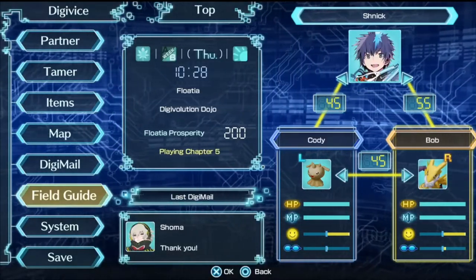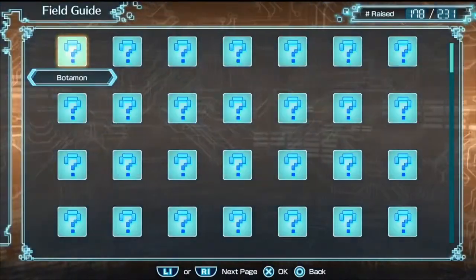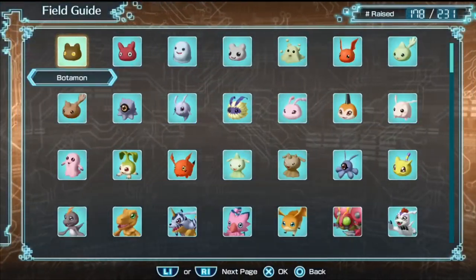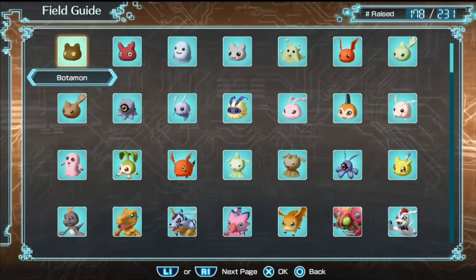In order to know how many Digimon you've raised so far, you want to open up your menu, go to Field Guide, and you can see in the top right-hand corner it says Number Raised. In my example I have 178 out of 231 raised.